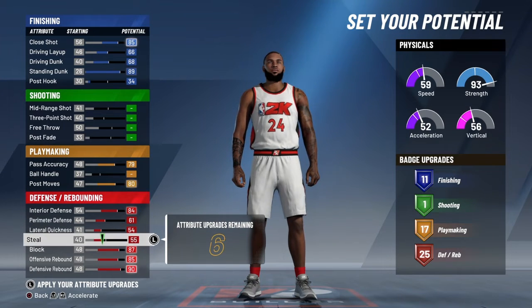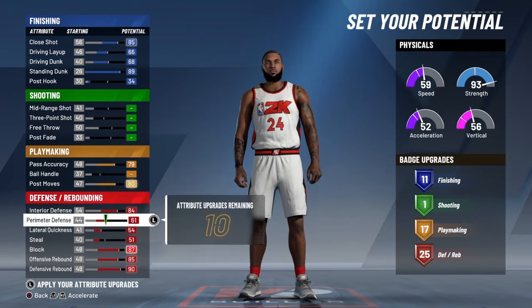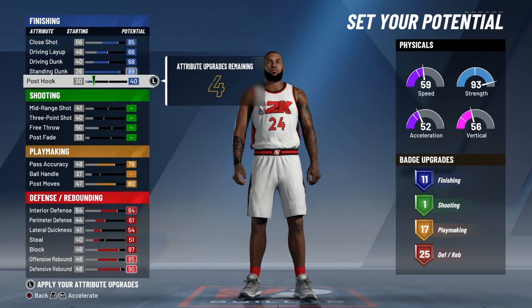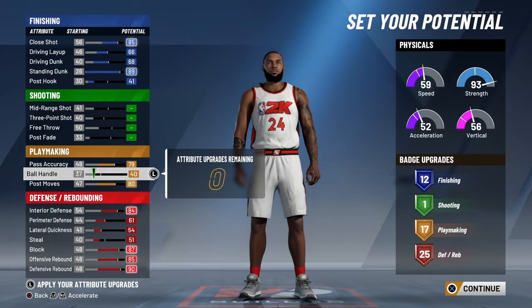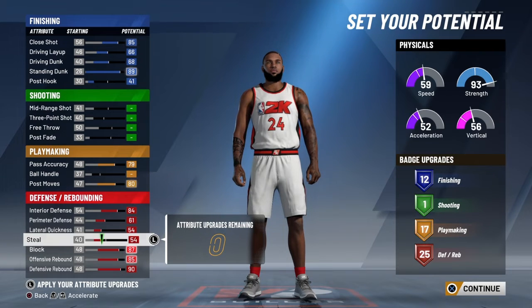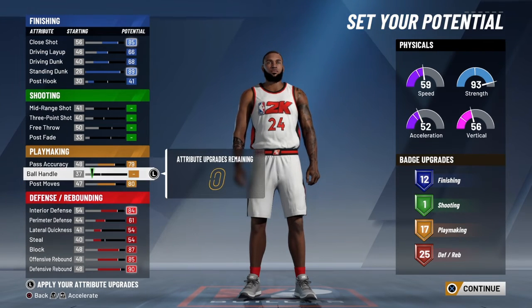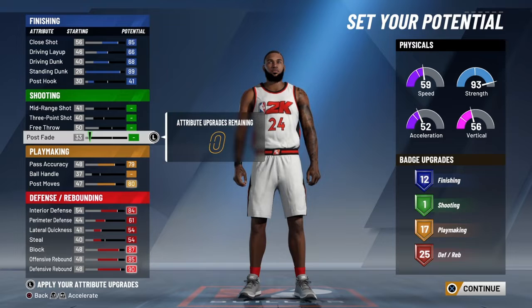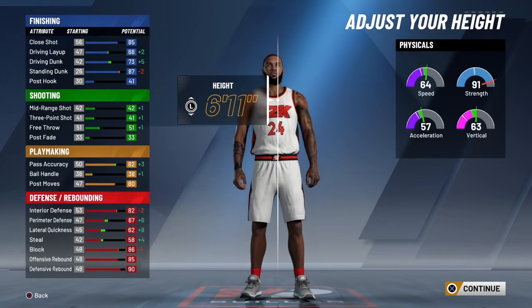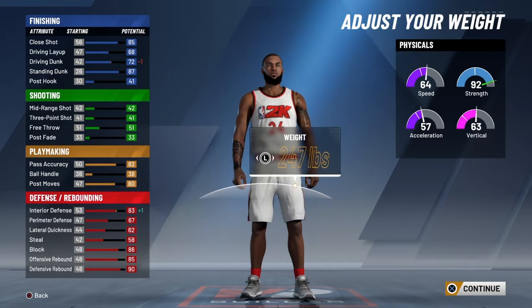At the end of this build video right here, we're going to have 12 finishing, 1 shooting, 17 playmaking, and 25 defense. And this build is highly underrated. Personally, I think it's better than a 6'10 bane beast or 6'11 bane beast — no gap. I think this is better than a no-wave of builds, because not only can he finish in the rim, but he can actually help your teammates or the team he's playing with a lot more.